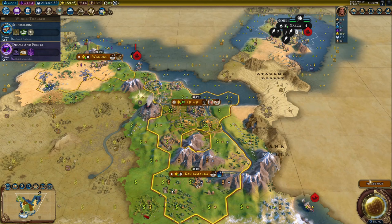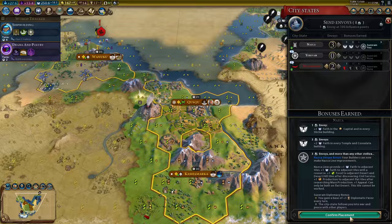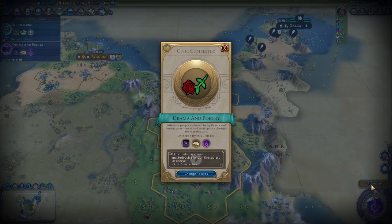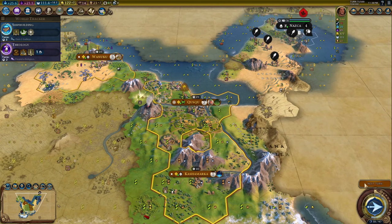Pachakuti also gets the Chapac Nan improvement. This is a tunnel that can be built on a mountain tile and allows you to move a unit from one side of a mountain chain to the other side as long as it's connected by Chapac Nan and connected by mountains continuously. This is fun — if you can zip your builder across six tiles of a huge mountain range, you get a lot of use out of it. But I don't get too much use out of it in every game.